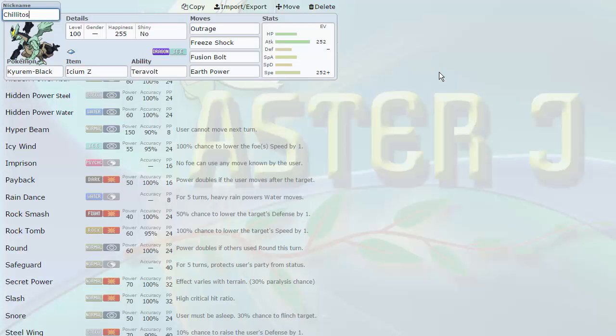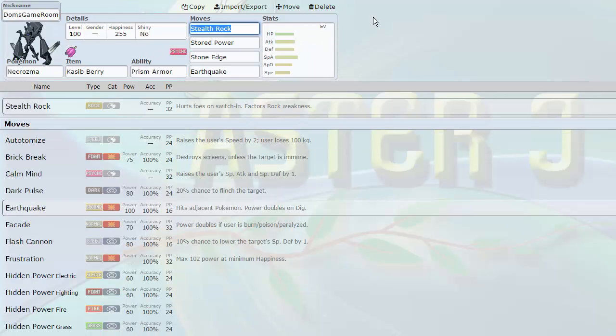Looking at what was still available, I knew I needed a good Fighting resist because none of my Pokemon resisted Fighting at the moment. I looked around and asked: what's the most broken thing available right now? I decided to get a Pokemon that the GBA banned but that we have allowed. Its true potential hasn't shown through yet because the one person using it didn't exploit it to its fullest potential. And that is Dom's Game Room — the Necrozma.